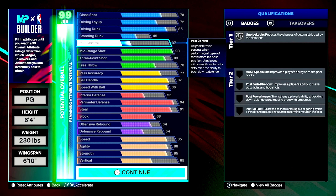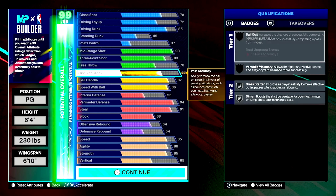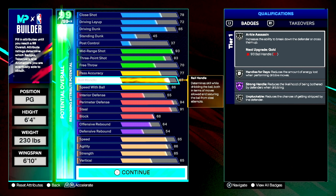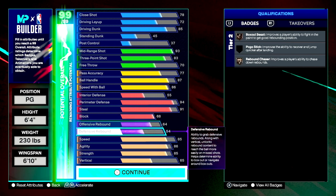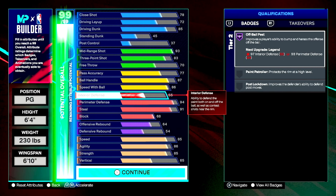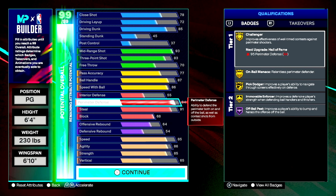So this is the build. We get an 85 driving dunk, a 93 mid-range — so whenever people play up on the three, you can pop that mid. 77 pass. We're going to put our plus five on ball handling and get that 92, which gives you Handle for Days — the best signatures — plus Strong Handles and Unpluckable. It's good for ones. I know y'all are going to say we'll get posted, but if you know what you're doing, you're not going to lose in the paint. Just keep your hands up and stay between them and the rim. When you're running fives without a lock, you can beat a lock. If you know how to play defense, you're fine.